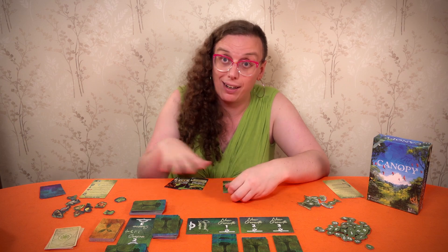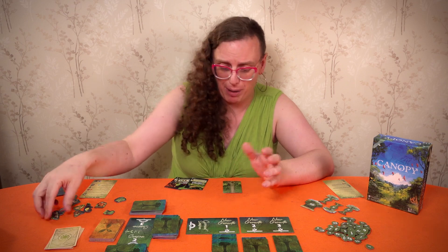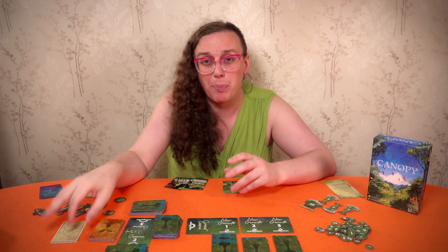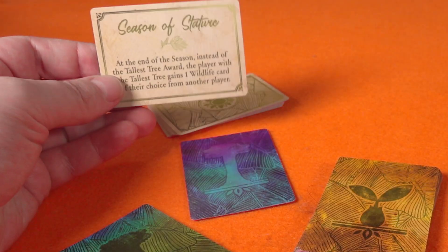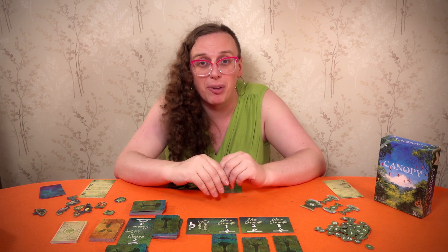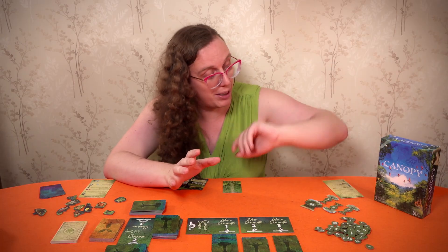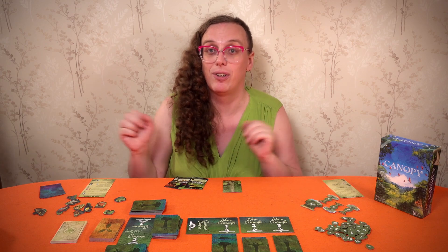Season cards add variability in an optional game mode, or can wrinkle up the solo play. Overall it's cute animals, plants, ecosystem thinking. They used paper envelopes for everything so there's no plastic. That's Canopy from Weird City Games.